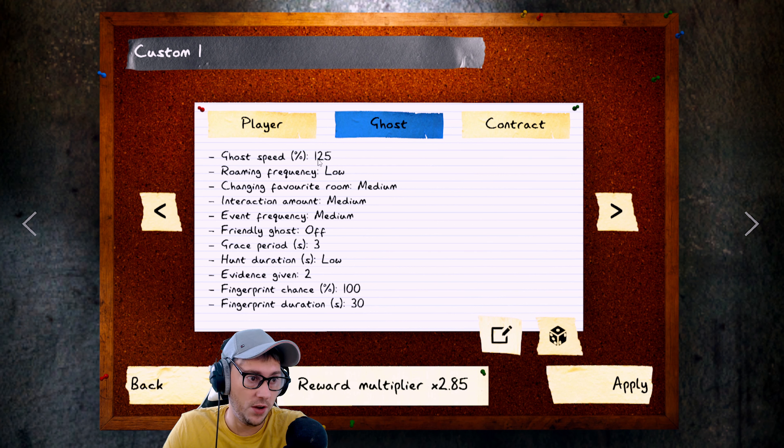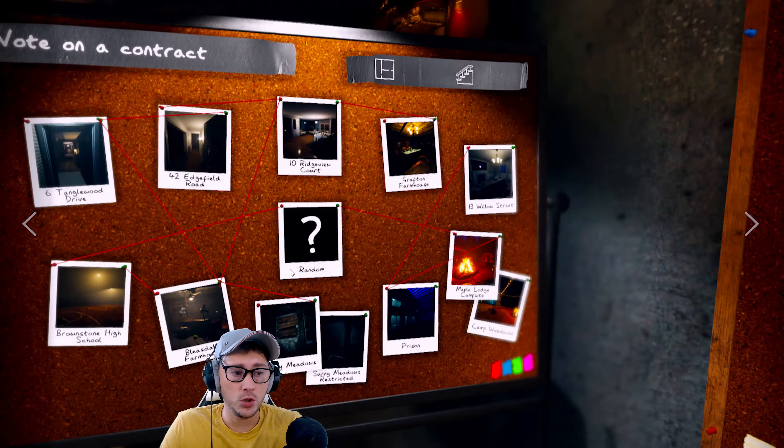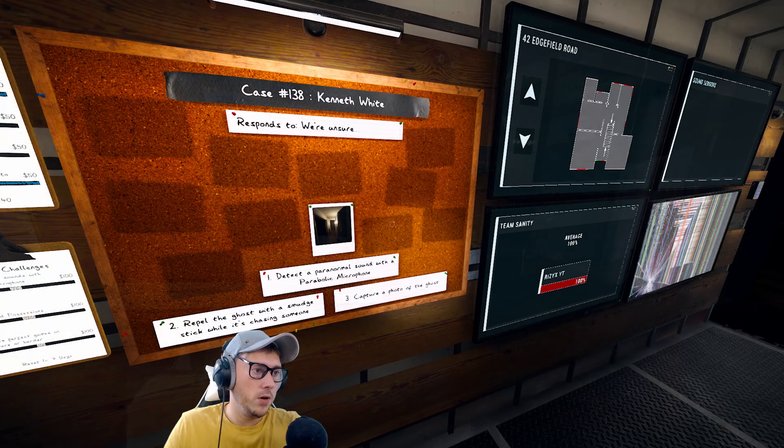Ghost speed is 125 - that's a little bit quicker. Roaming frequency low/medium/medium, grey spirit 300 duration, evidence given two. So we've only got two bits of evidence. Fingerprint chance 100%, no setup time, door starting open low, number of hiding places high. Sanity monitor on, activity monitor off, fuse box starts on, fuse box visible on map off. First possessions two random ones, reward multiplier 2.85. Let's apply this and ready up.